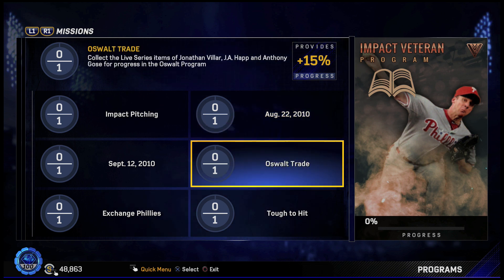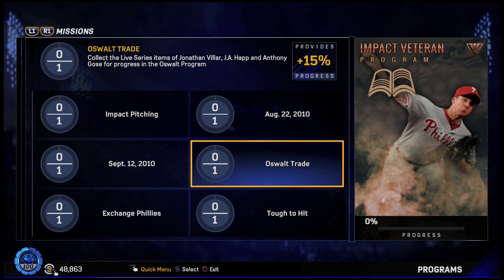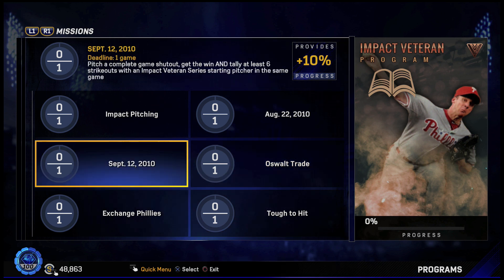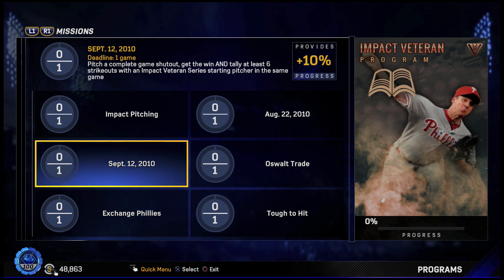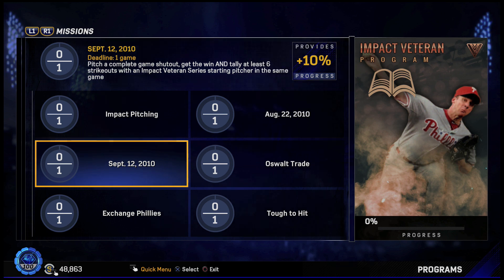For 15%, we got the Oswald Trade: collect the live series items of Jonathan VR, J.E. Happ, and Anthony Ghost for progress in the Oswald program. This is an easy 15% — I think I already have these players, but these players will probably rise in price now. For 10%, pitch a complete game shutout, get the win, and tally at least six strikeouts with an Impact Veteran series starting pitcher in the same game.